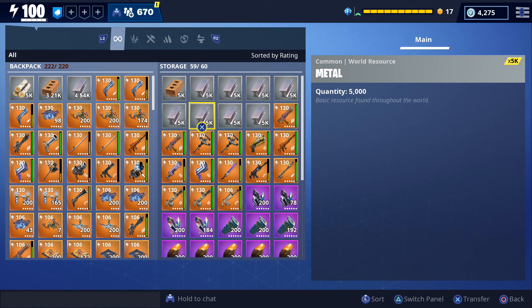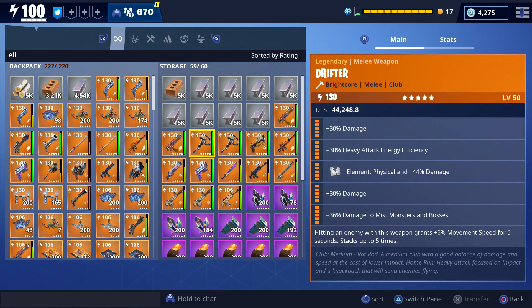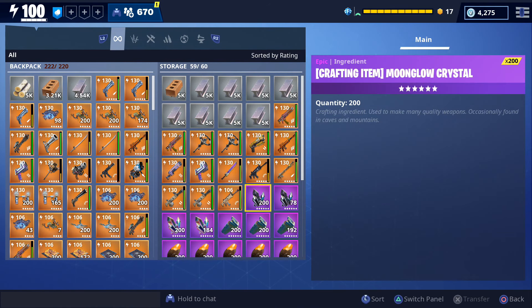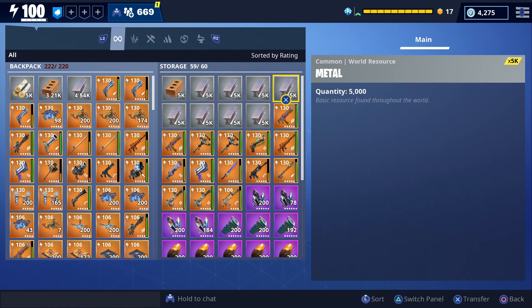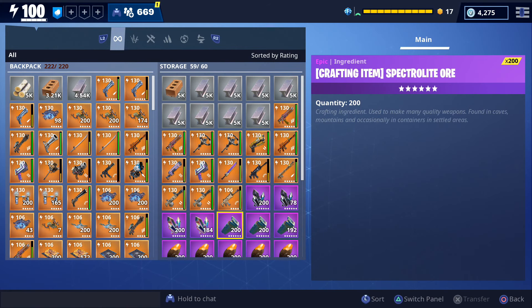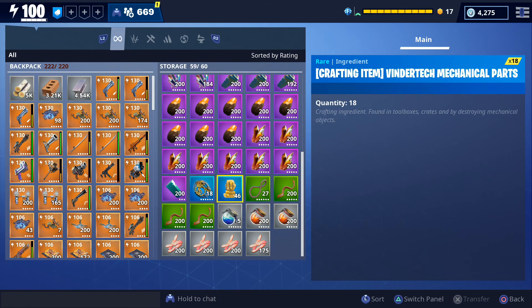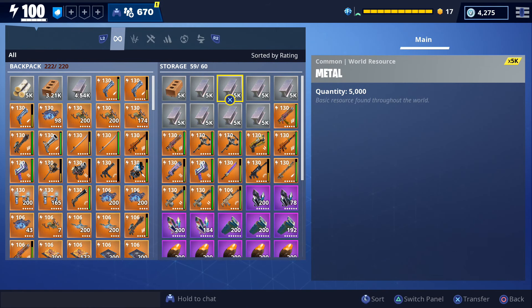I'll go ahead and show storage as well. We have a bunch of weapons that people gave us to get gameplay of — I've been meaning to get to a lot of these but just haven't had time. Let me know in the comments which of these weapons you'd like to see gameplay of first. We also have a lot of metal because I help people build their storm shield defenses, a bunch of six-star materials that people gave us — they don't currently have a use in the game but we held on to them since they're rare — as well as some five-star materials and some bacon.